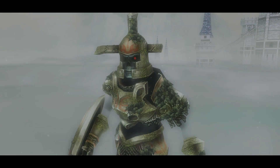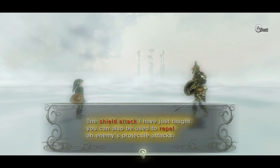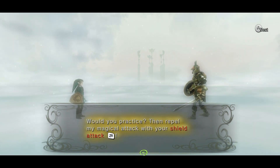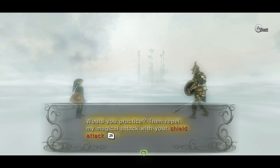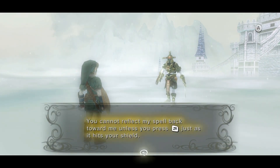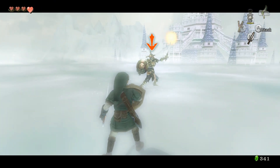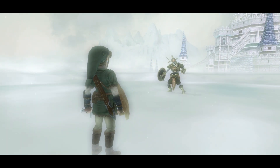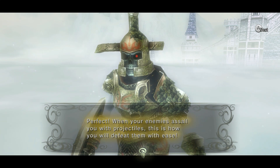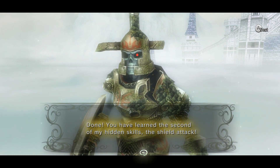The Shield Attack I have just taught you can also be used to repel enemy projectile attacks — magic and stuff. Would you practice the repel magical attack with your shield? ZR — ZR — it's ZR! You cannot reflect my spell back toward me, you buffoon — which is pressing R, do it right! See how he's able to do that though — that is Ocarina of Time Link! Perfect. When your enemies assail you with projectiles, this is how you'll be able to defeat them with ease. You have learned the second of my hidden skills — the Shield Attack!